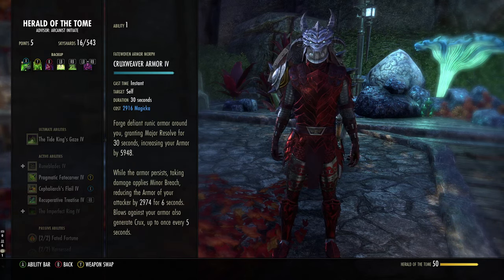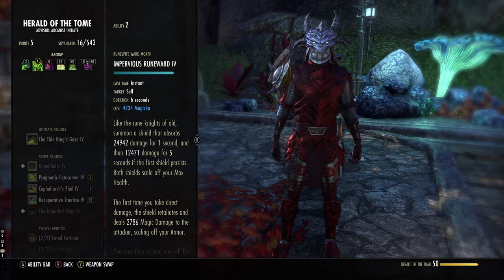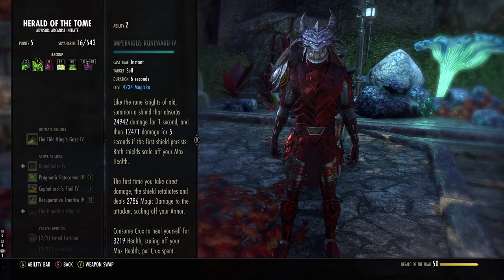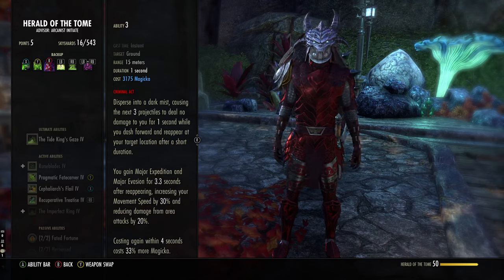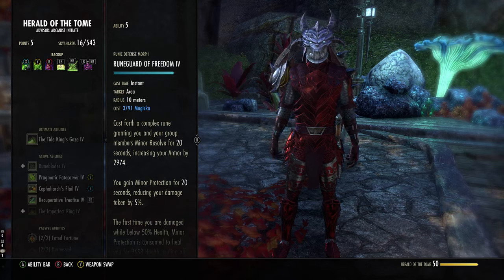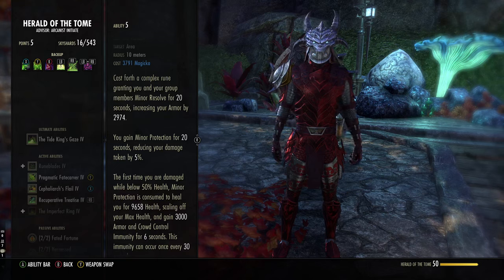On the back bar, we use Crux Weaver Armor — this is a necessity. We also have Impervious Rune Ward, a really big shield — like a pseudo oh-no button. If you're low health and think you're about to get executed, cast this and then a heal like Rune Mend; you can also heal if you have Crux. We then have Elusive Mist to get out of trouble — mist away, get movement speed, sprint further, avoid projectiles. We also have Rune Guard of Freedom, which gives Minor Resolve for more armor, Minor Protection for damage reduction, and if you fall below 50% health you get a heal and CC immunity for six seconds, though it has a 30-second cooldown.